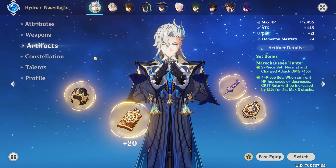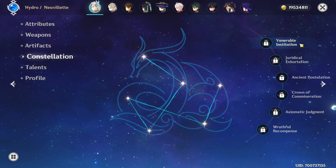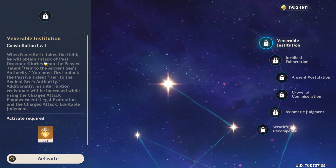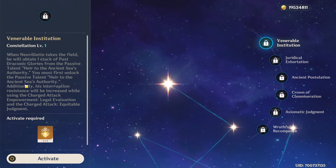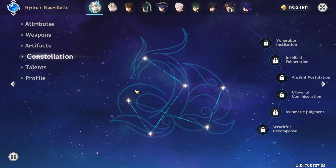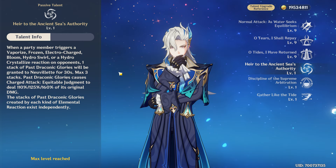He has very good constellations, especially his C1, which gives him Interruption Resistance but also 1 stack for his passive talent Heir to the Ancient Seas Authority for free, without the need to do a Hydro-related reaction, which means you'll have an easier time using him in double Hydro with Farina.